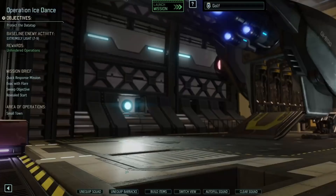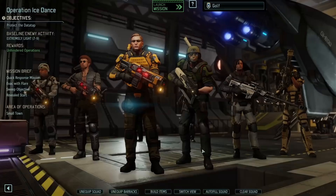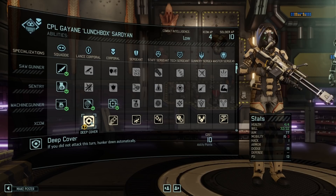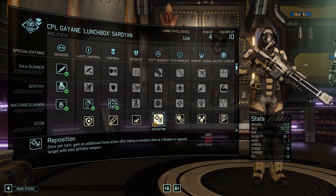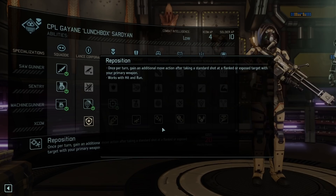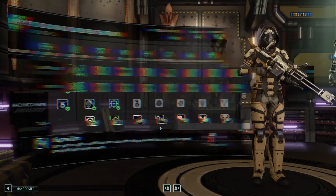Precision shot no, aim assist and no. Sharpshooter — not useful. And gunner again: deep cover, steady hands. Steady hands would be okay on a gunner I guess. Any good alternatives later on? Once per turn, gain an additional move action after taking a standard shot at a flanked or exposed target with your primary weapon. Okay, wait — is this passive and works with hit and run? Oh, that's extremely good. I'm saving up for that for sure.